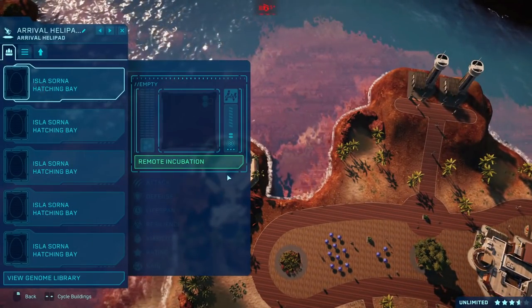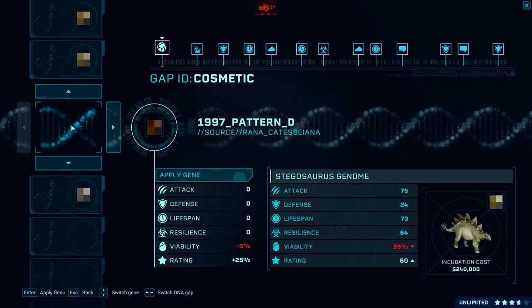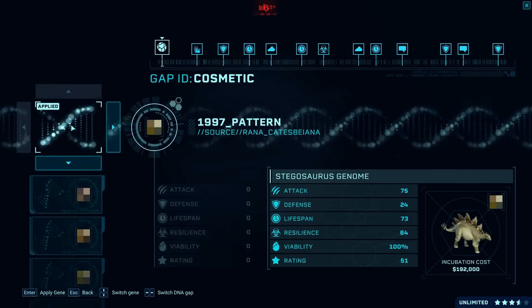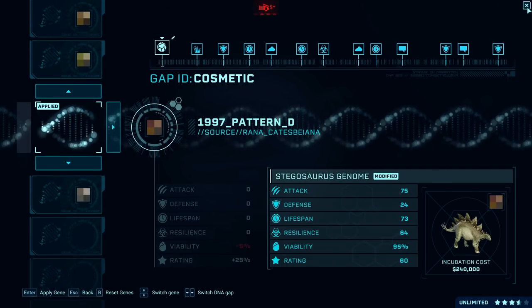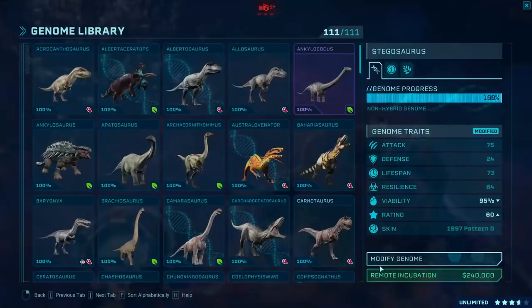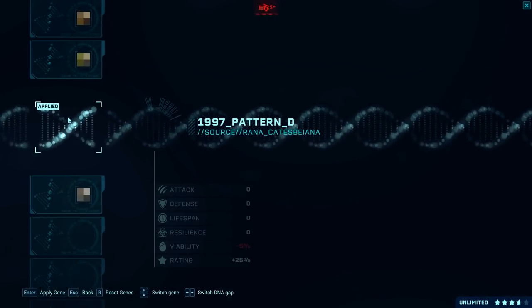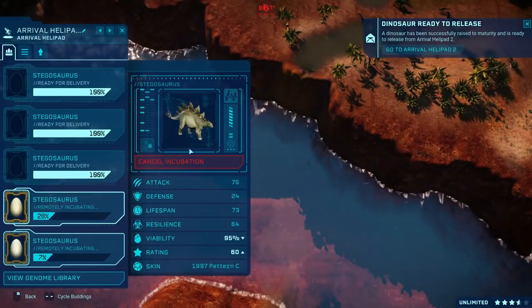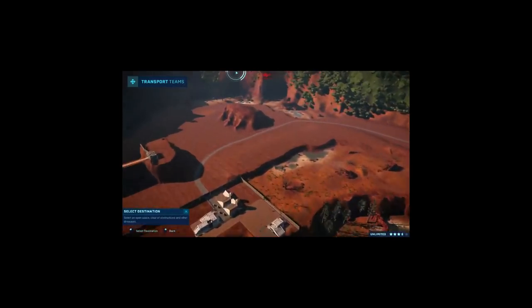We have ten Struthies now, let's leave it at that. Next on the shopping list — Stegosaurus, and it's right next to the previous selection, like it was meant to be. I'm going to go with my favorite wetland skin and also a really reddish one. I think I'll do about seven in total, maybe with another greener skin too.